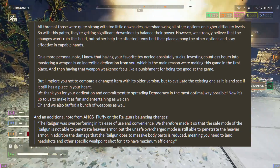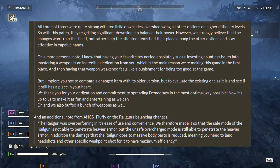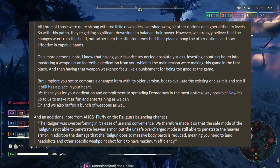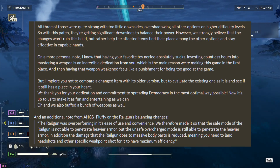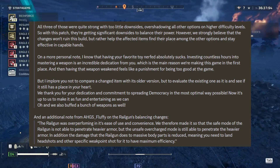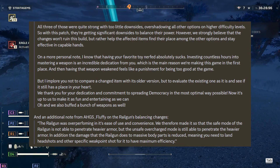They thank you for your dedication and commitment to spreading democracy in the most optimal way possible. Now it's up to them to make it as fun and entertaining as they can. They also buffed a bunch of weapons as well. An additional note from AHGS Fluffy on the railgun's balancing changes: the railgun was overperforming in its ease of use and convenience. They made it so that the safe mode of the railgun is not able to penetrate heavier armor, but the unsafe overcharge mode is still able to penetrate heavier armor. In addition, the damage that the railgun does to massive body parts is reduced, meaning you need to land headshots or other specific weak point shots for maximum efficiency.